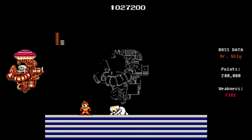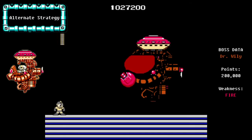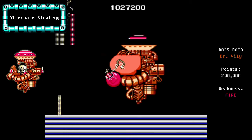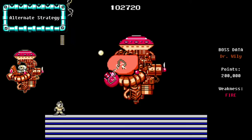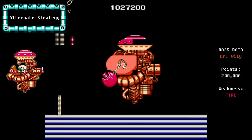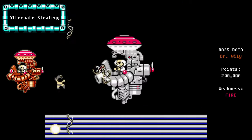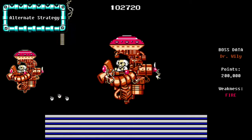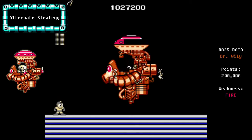If you are struggling with Dr. Wily, you can use the Elec Beam trick on him as well. Switch to the Elec Beam before you enter the room. Dr. Wily will pop in his little flying saucer. Take the shot, and as soon as it connects, start mashing the Select button. You should be able to defeat his first form with one shot — just keep mashing and watch his health meter fall. Then shoot him one more time and start mashing Select. It takes a good number of hits to kill him with the Elec Beam, but just keep hitting Select and watch his health meter fall. And that's it — you've beaten Mega Man.